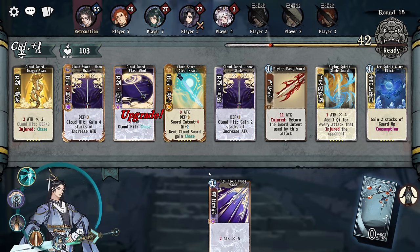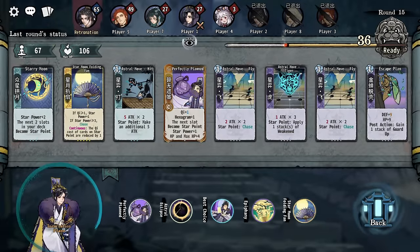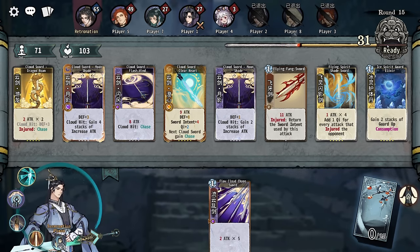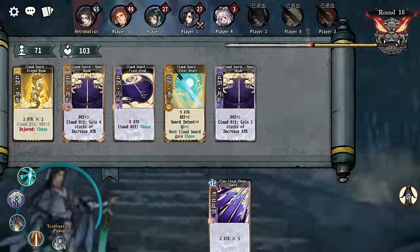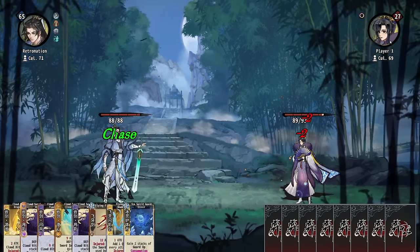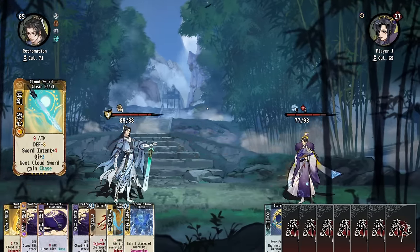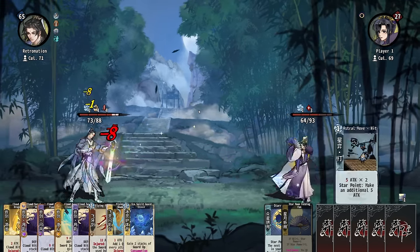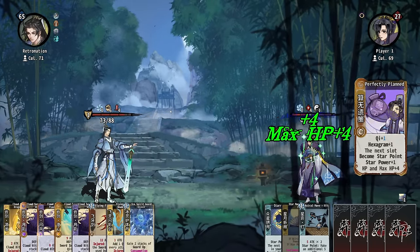We instead combine and say yay, we do eight damage with that instead. Probably going first. This is more damage — this gives us the Chi to do that. It's a much better late game item, because we can then pivot into some other kind of different chase card. We get to play Ice Spirit Guard Elixir this way — because this doesn't use Chi anymore.